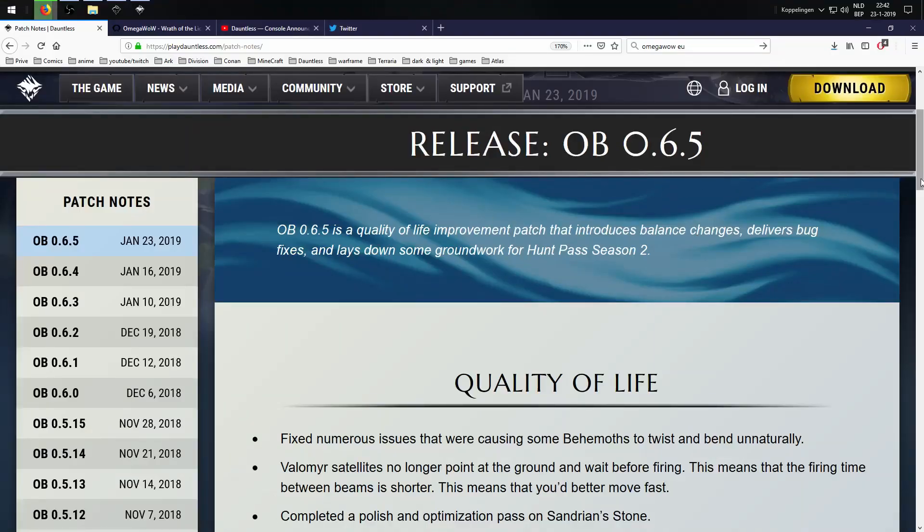OB 0.6.5 is a quality of life improvement patch that introduces balance changes, delivers bug fixes, and lays down some groundwork for Hunt Pass Season 2. That's actually pretty exciting.